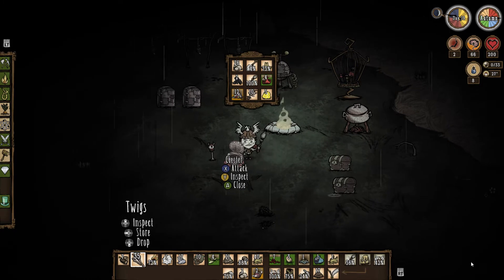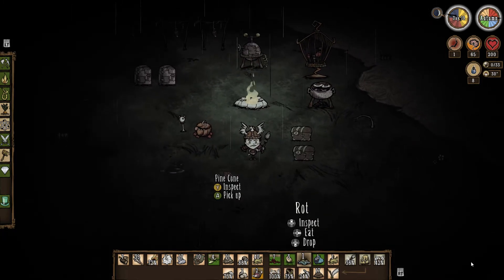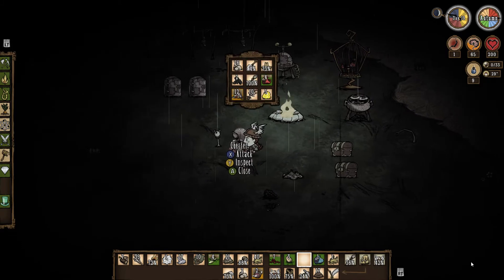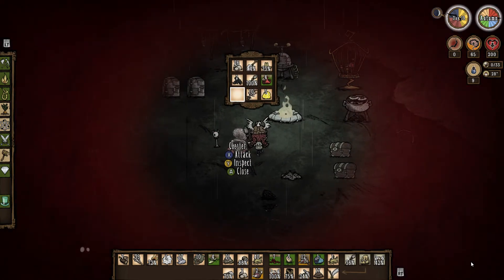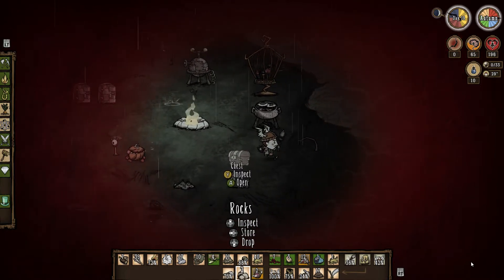Jesta, what do you have? You've got 12 flowers — okay, that's good. Open. Take. I know I'm starving, which is, like, against the name of the game. I was making good food — let's make another one of those.